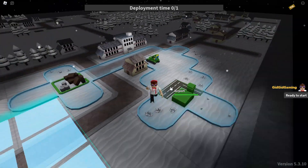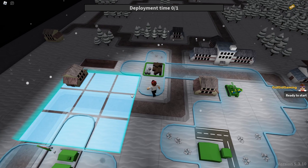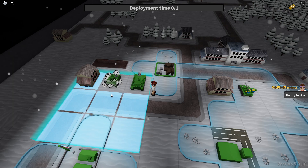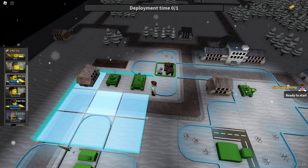There we go. Now I can move faster. Let's start with a tank hunter. I got a good feeling about this mission. Let's start with tank. I see we have an airport, so I'm gonna wait on that armored heli.